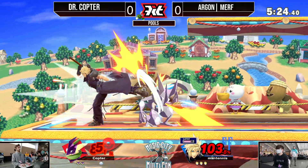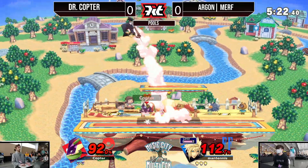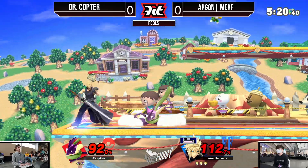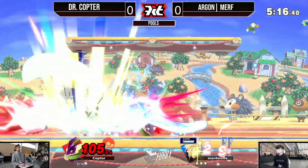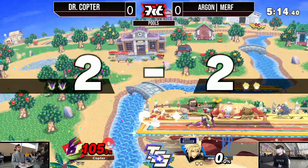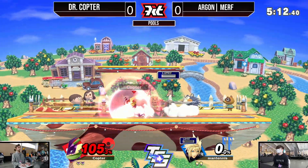Dr. Copter was very confident. He tries to go for that drag-down back air into the Down Smash but doesn't quite get the punish there. Then he gets that back air into the Down Smash.